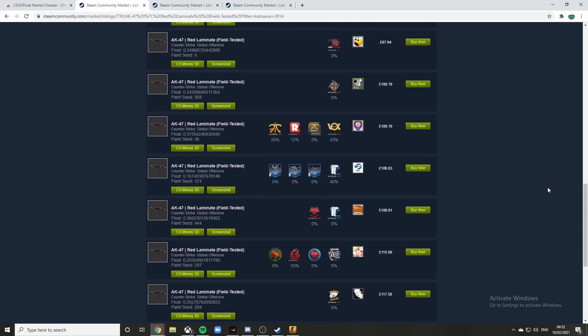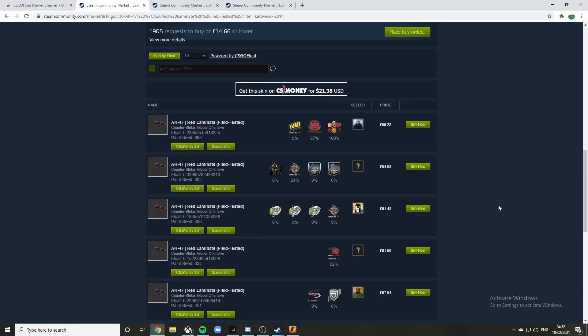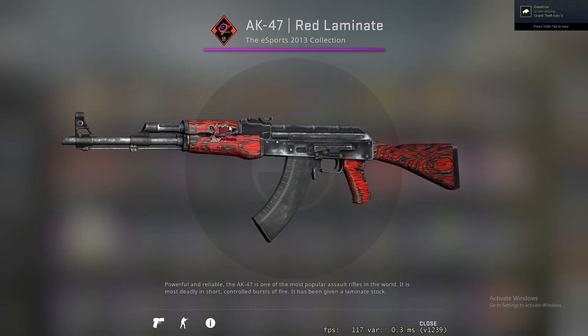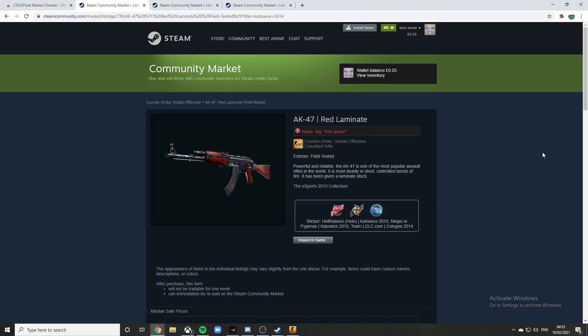People who want Katos will be looking on Skinport or Skinbaron, but they won't really be looking at the Steam Community Market for good deals. I think this is a really good and easy way to pick up cheap Kato crafts. But remember, don't pick up ones with a 92 wear value because if you look in game you can barely notice the Kato sticker. Thanks for watching — just a short video letting you know how to get cheap Katowice 2014 sticker crafts.